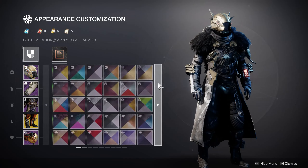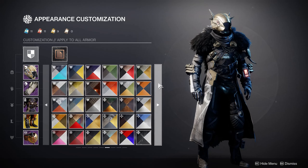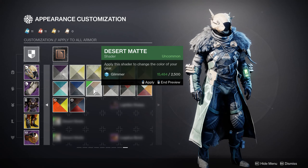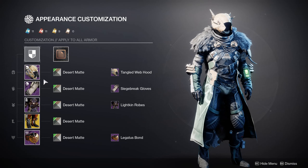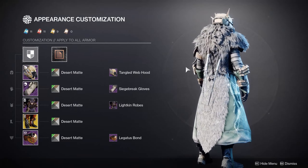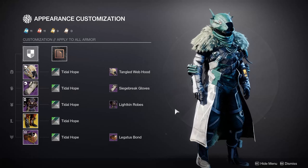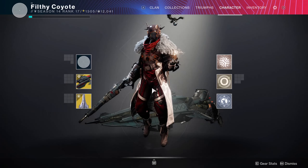Everything in this set really meshes well together — it's a really cohesive set, especially with how the pieces take shaders. None of them look off; you're not going to have your pants colored green when nothing else in the set is when you're using the same shader, because some pieces just shade really bizarrely. Everything shades well, so you can just apply all and you're bound to have a fantastic looking Warlock.